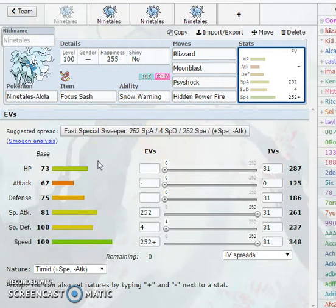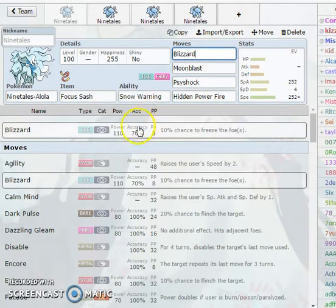This first set is probably going to be the most common. You can also run Life Orb or Expert Belt with this set, but Focus Sash is probably the best. Also, being part ice type, you might want to run a Defog or a Rapid Spinner if you're running that on your team, because it is weak to rocks. One of the best moves: having Snow Warning, you get 100% accurate Blizzards. Being a base 110 power STAB special move in hail, this thing is going to be doing insane amounts of damage. Snow Warning and Blizzard is what makes Alolan Ninetales very, very good - you can pretty much spam it whenever the hail is up.